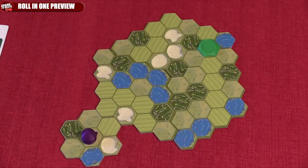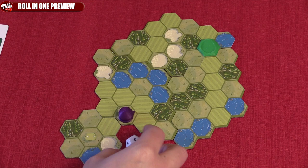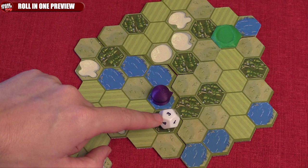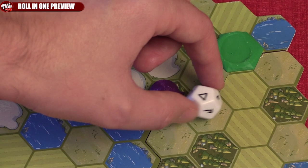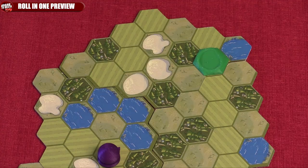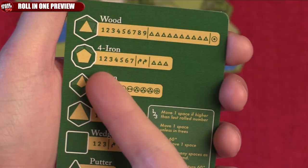Once you've chosen a die, roll it and see what happens. If you roll a number, move the ball one space forward, then roll again and again until the ball stops. The ball can stop if you roll a number equal to or lower than the previous number. It can also stop if you roll a triangle when your ball is on top of trees. If you roll dots, your ball will move forward that many spaces and then stop. If you roll an arrow, your ball will curve in the direction of your choosing. These are found on the wedge and the four iron.